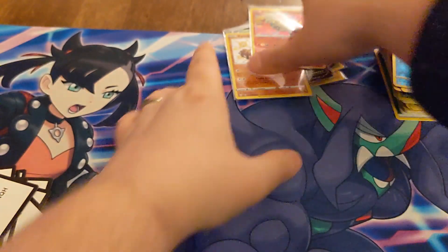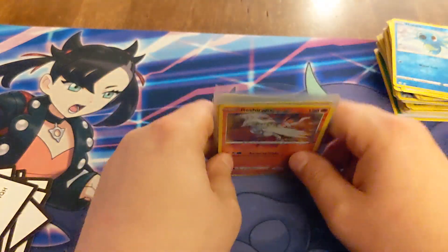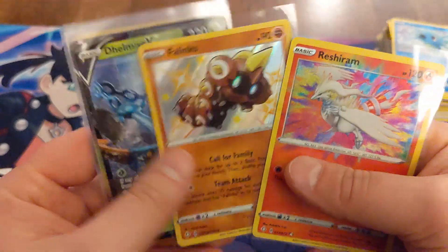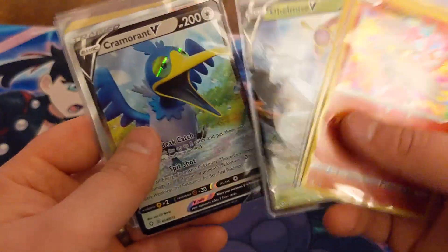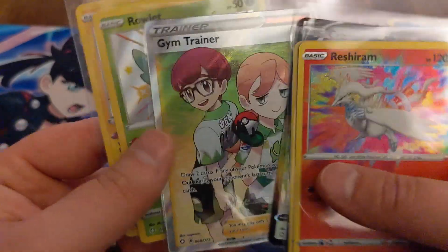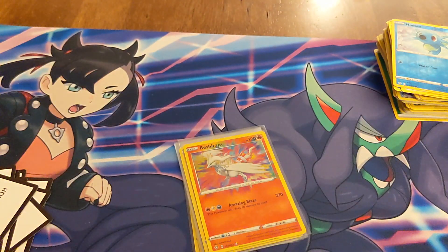Alright, let's get a little recap. This was Shining Fates round two. I've got a Reshiram Amazing Rare — very nice — Phalanx, Delmise V, a Cramorant V, a Gym Trainer which looks really nice, Rowlet and Rotom. Thank you guys so much for joining today. If you'd like to see more videos, go ahead and press the like button, hit subscribe, and we will continue to put some videos out. Thanks so much.